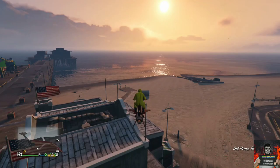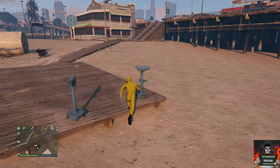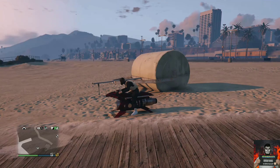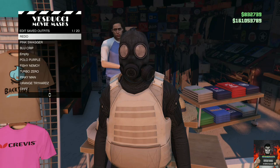Make your way over to the closest telescope to do the telescope glitch. Run past the telescope while pushing right on the D-pad, then pull away from the telescope — your mask should disappear off your character's face. Open up your interaction menu, go to style, go to outfits, and apply the saved outfit we just made once. Back out of the interaction menu and walk away from the telescope — your outfit should look exactly like mine.